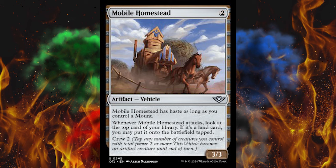Next up, Outcaster Greenblade. It's a 3-cost green 1/2 creature Human Mercenary. When Outcaster Greenblade enters the battlefield, search your library for a basic land card or Desert card, reveal it, put it in your hand, then shuffle. Outcaster Greenblade gets +1/+1 for each Desert you control, which could get out of control real quick.